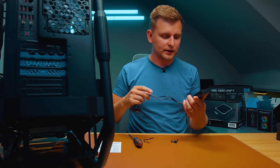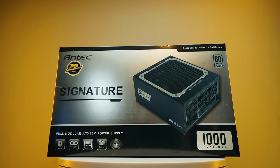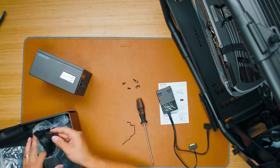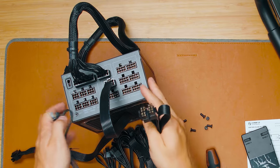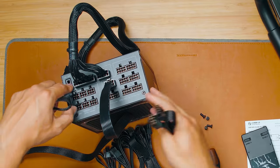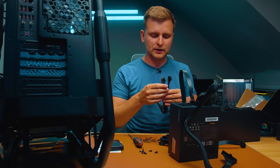Before managing all the cables in the back and configuring the RGB, there's one more major component to install: the power supply. I'm going to use the Antec Signature 1001 Platinum — 1000W, which fits nicely in the color theme. 1000W is plenty to power everything. The cool thing about this PSU is it has an OC Link, meaning you can link two of these power supplies together. So if your PC has loads of stuff or you have a dual system, two PSUs can link together and work as one without needing two separate motherboards.